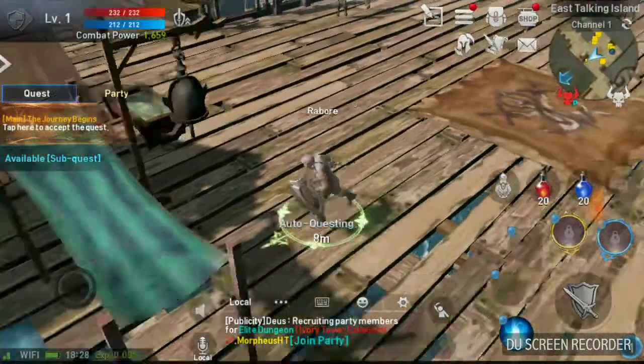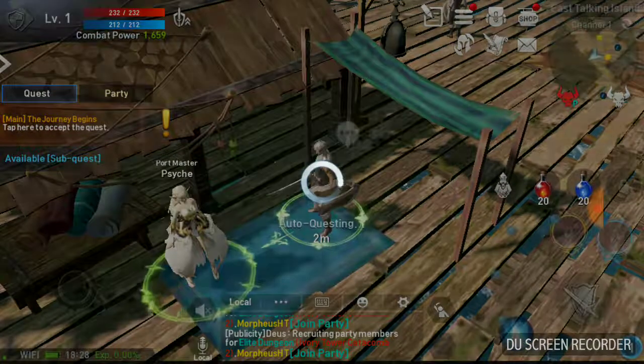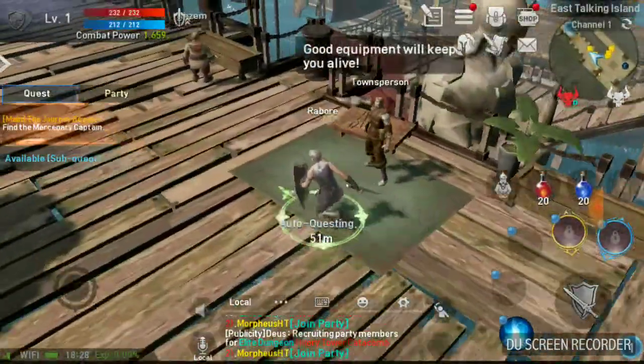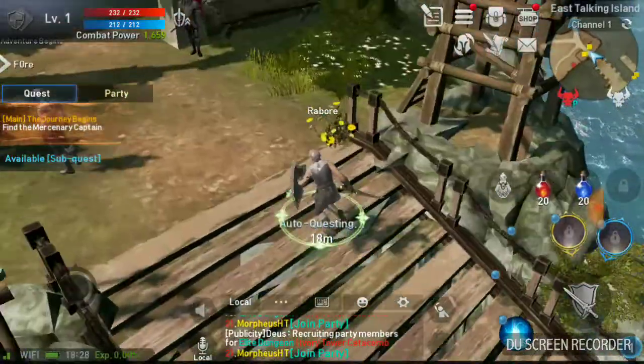Quests are automated — you can just click your quest and it'll take you where you need to go. I'm just skipping the dialogue here. The tutorials are really good; it'll teach you how to do everything you need to know. The game's not too complicated if you pay attention to that.